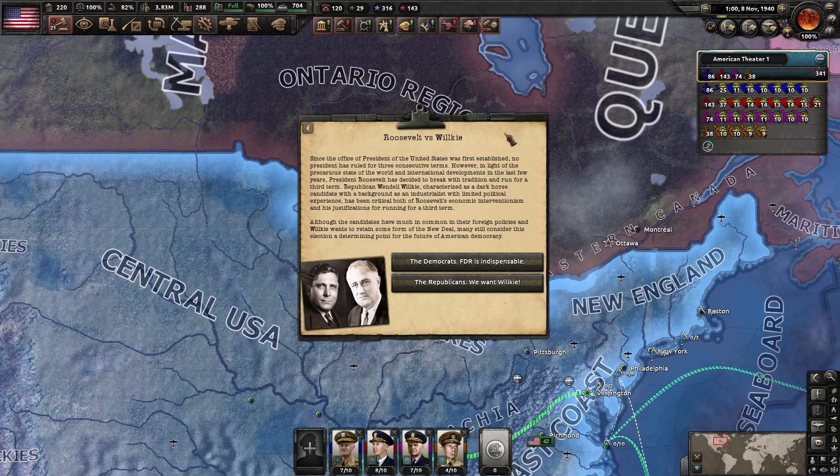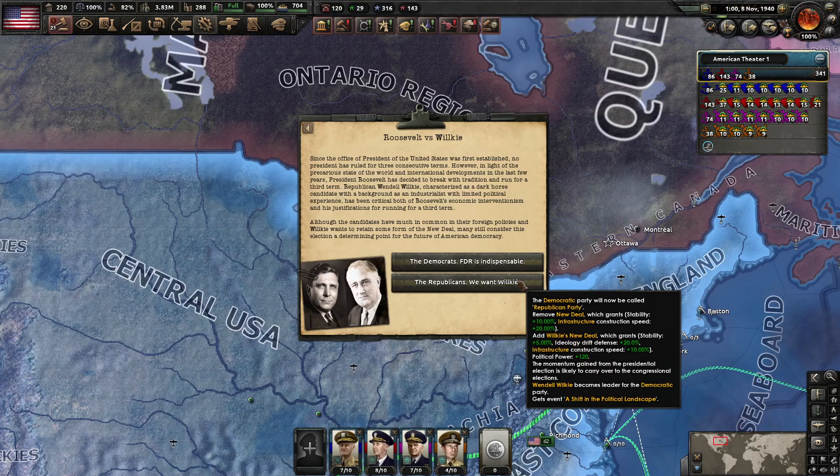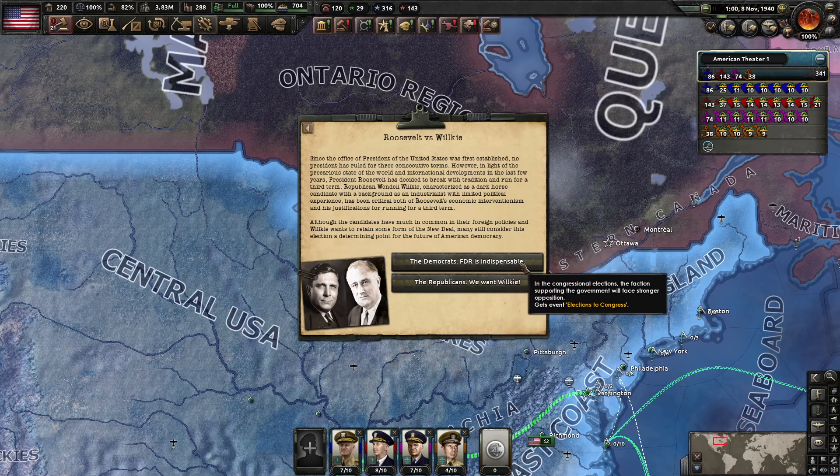Roosevelt vs. Wilkie. Since the office of the President of the United States was first established, no president has ruled for three consecutive terms. However, in light of the precarious state of the world, President Roosevelt has decided to break with tradition and run for a third term. Republican Wendell Wilkie, a dark horse candidate and industrialist, has been critical of Roosevelt's economic interventionism. We're going to go with Roosevelt since this is a historical run.